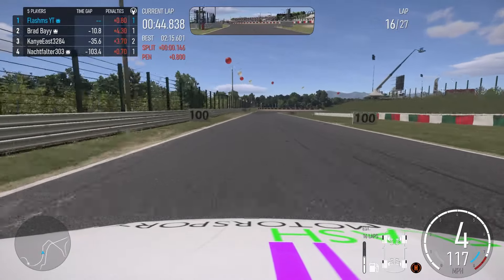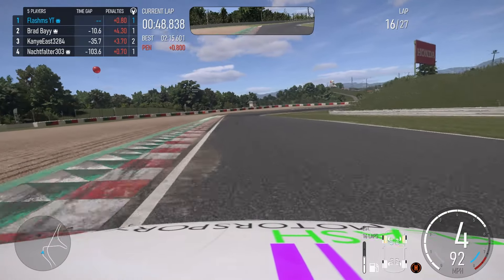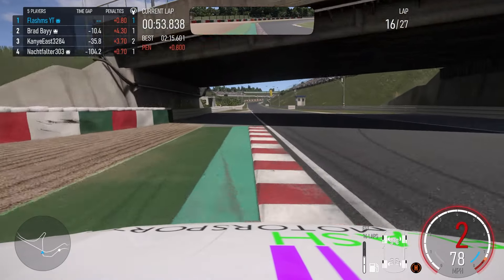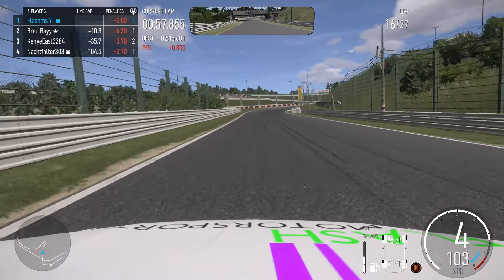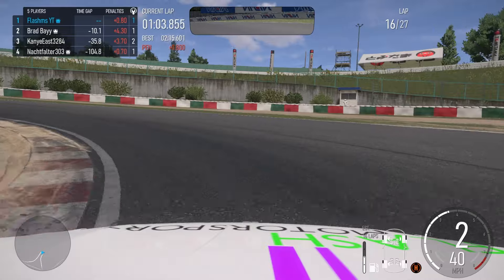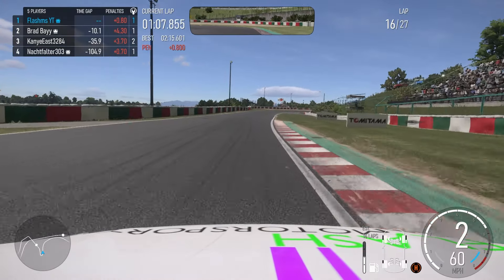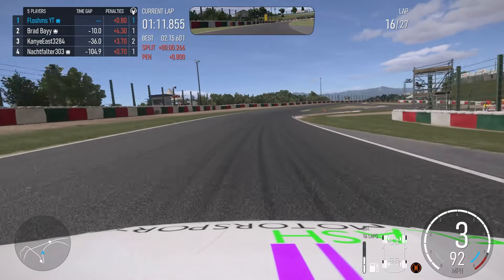Braking down to 4th gear, over the curb, then braking hard down to 2nd gear, turning over the curb and accelerating out the other side. Under the bridge, keeping to your left hand side, cutting in that corner. As soon as the curb stops you want to be hard on the brakes down to 2nd gear and turning in for this corner — again this corner can really catch you out because if you don't brake at the right time you will overshoot it and it will absolutely destroy your lap time.